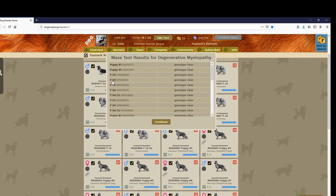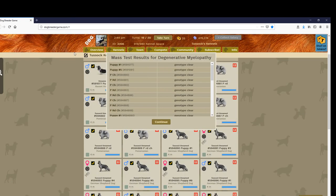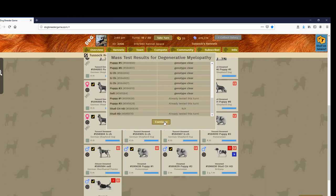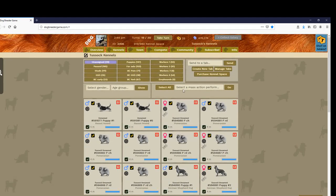If I have a carrier of something, I click and choose to open it up in different tabs and write down what they carry like this. It's very time consuming but I love when it's done because it makes it way clearer to see what they carry. All of these are four months old so I can start the training.